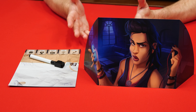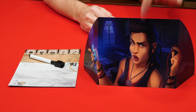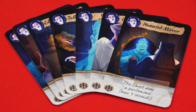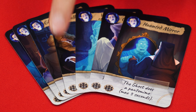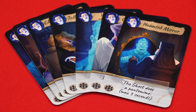With the ghost player set up, each other player takes the components for one of the detectives, which includes a detective screen showing their character and an investigation sheet and pen, which they'll keep behind their screen. You also collect the interaction cards that show your detective's picture in the upper left-hand corner, but return to the box any that don't include the total player count for your game in the bottom left-hand corner — and that count includes your ghost player.